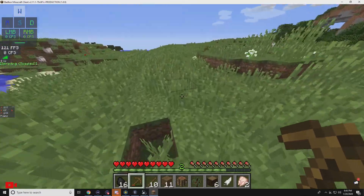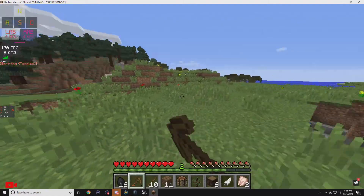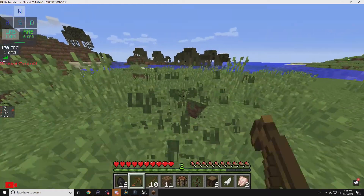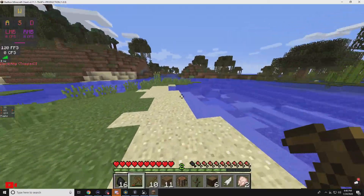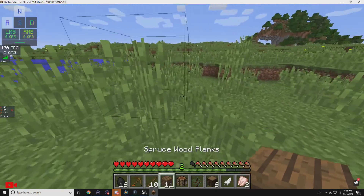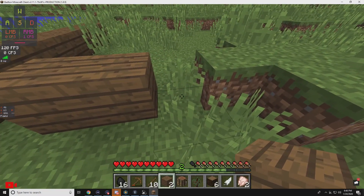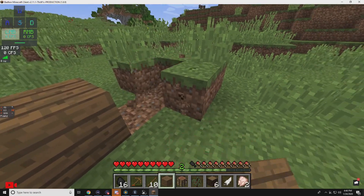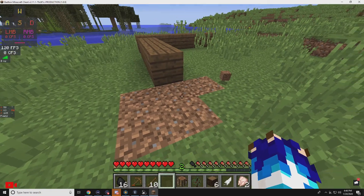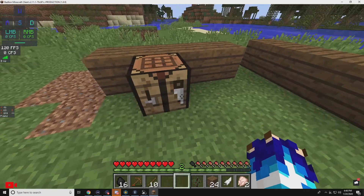Let me try getting some seeds along the way. Hold the left click button — just hold it. There we go. Now I'm gonna build my house around here. I'm in the middle of clearing this surrounding area, because why not. I might need some more wood, just saying.